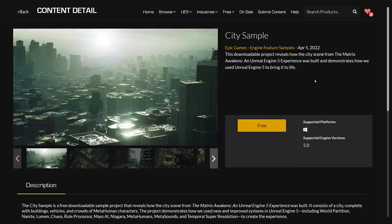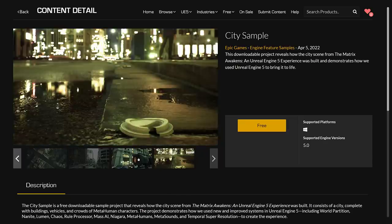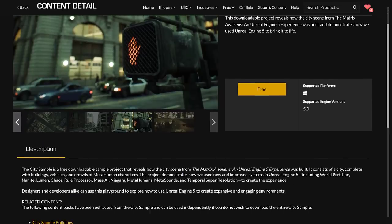There was another release today. Remember about three or four months ago when they did the whole Matrix Awakens demo for Unreal Engine 5? Well, they just released the City Sample — basically the playground in which it was set. There's a huge amount of stuff in here. They also did their monthly giveaway for Unreal Engine assets. This showcases a number of UE5 features including World Partitioning, Nanite, Lumen, Chaos physics, Rule Processor, Mass AI, Niagara, MetaHumans, MetaSounds, and Temporal Super Resolution.